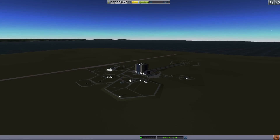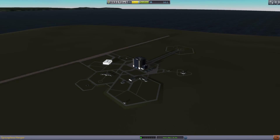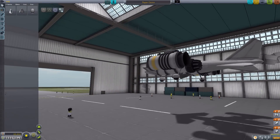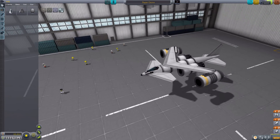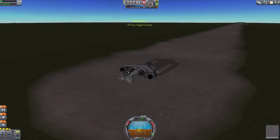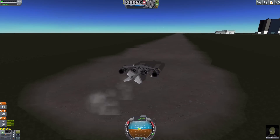Ladies and gentlemen, welcome back to Kerbal Space Program. Today we're going to be launching a Space Cessna, like I said I would at the end of the last episode. There it is — I spent an entire afternoon working on this and it's pretty much designed to complete that Rocco Max mission, where we use the radial decouplers above 19 kilometres.